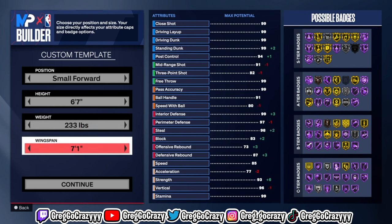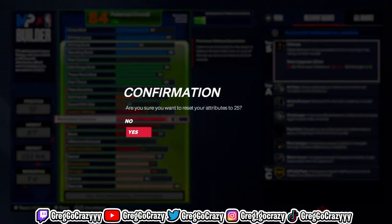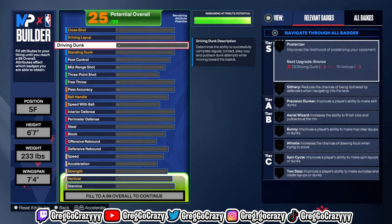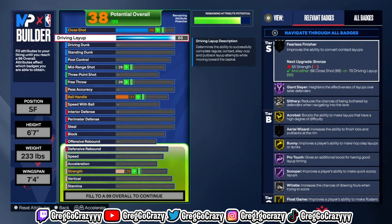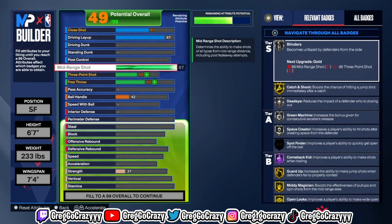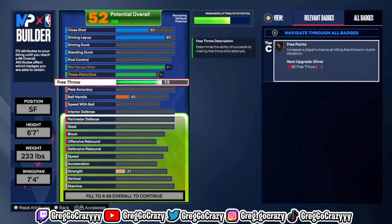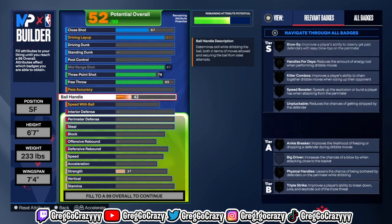What's good YouTube, it's your boy Greg. We are back with another video. As you can see by the thumbnail and title, I will be showing you the best lockdown build on NBA 2K24. This build can guard one through five and will have your opponents wrecked. When I make a build I'm not just going to show y'all any type of build — I'm going to show y'all the best possible build.